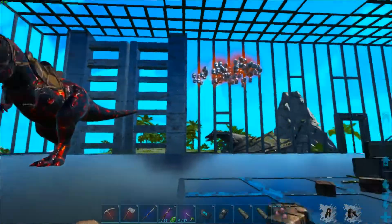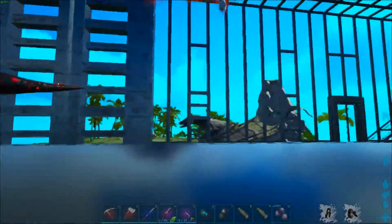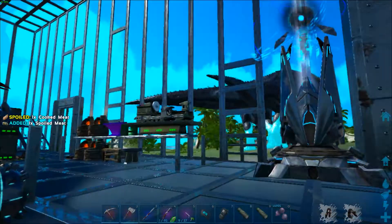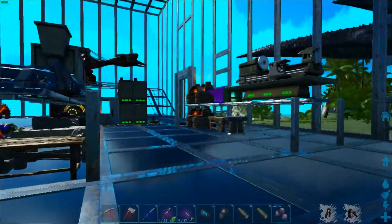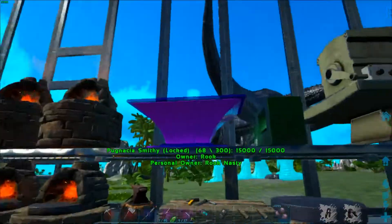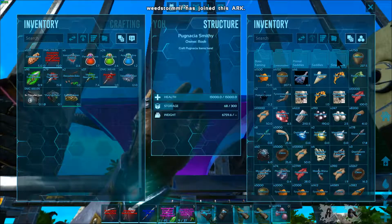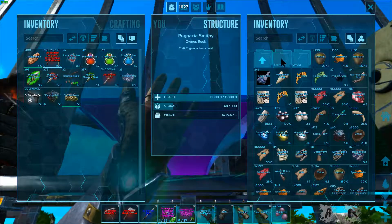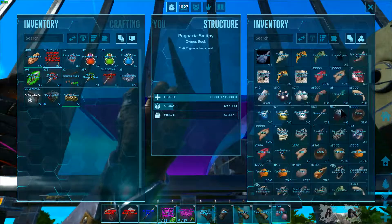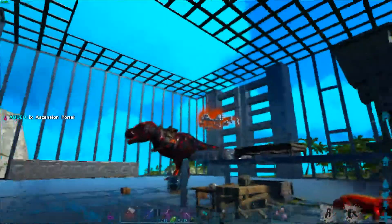Welcome back to Ark Survival Evolved Pugnatia PvE. We are closing in on the point where we will be able to summon a boss. We just need to get some more parts from both Primeevals and bosses. It dawned on me we also need to have the Ascension Portal — this is a Pugnatia device. We haven't made one yet, so I'm going into the Pugnatia Smithy under Structures, Crafting, and here it is. We'll go ahead and make one. This is what will tell us what we need in order to summon the bosses.